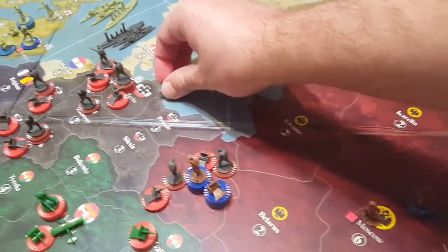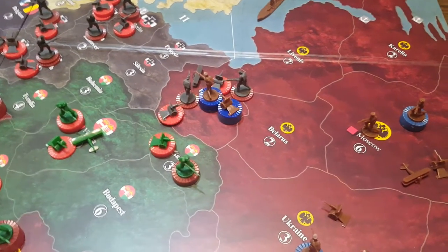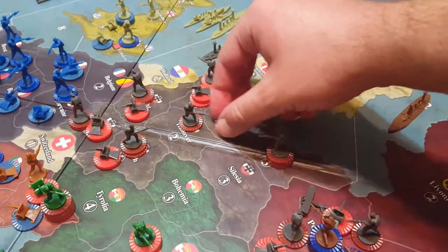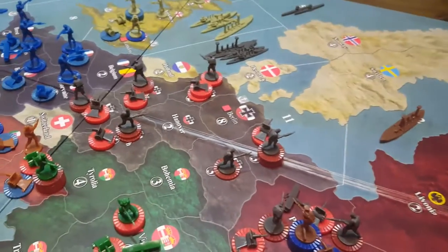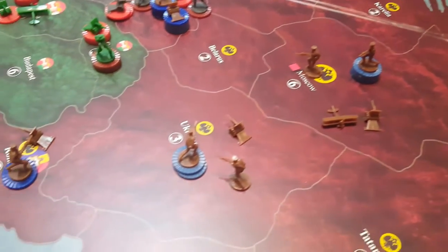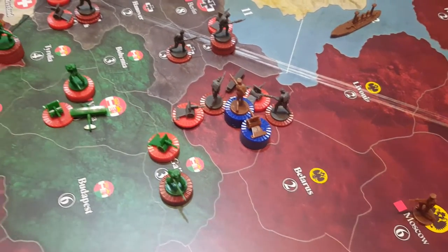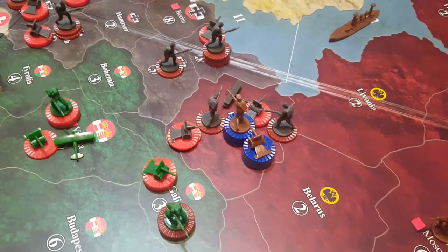To help us, we're also going to send our fighter in here, which automatically gives us air superiority because the Russians do not have a fighter there. For non-combat, we're going to prep ourselves for the next counter-attack. Look at what we're able to send in next round versus what Russia can send — they have a handful of troops in Ukraine but not much. You can see how quickly, between Austria going in and Germany going in and the availability of additional Austrian troops the turn after, we're going to begin to overwhelm Russia.